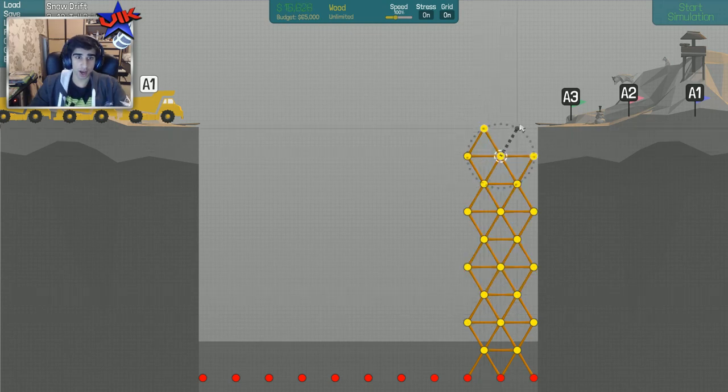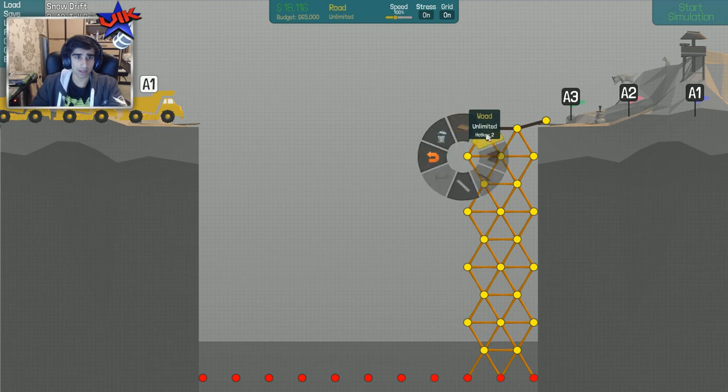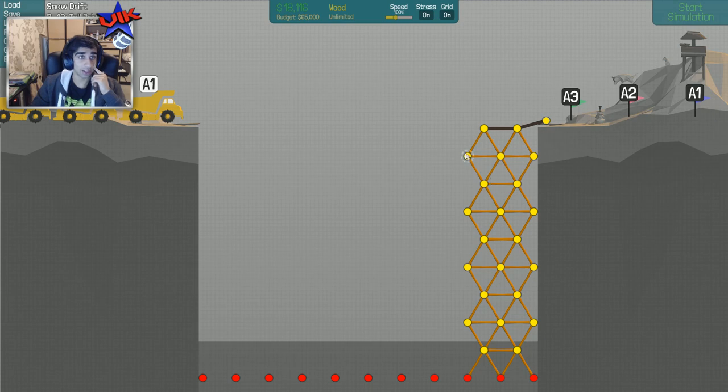Look at this - it pretty much puts us perfectly at road height. So if I was to have my road going like that and then probably something like that - it can just drop down onto there and it will support itself up there. Take off some of the weight. That cost me 18,000 to do.